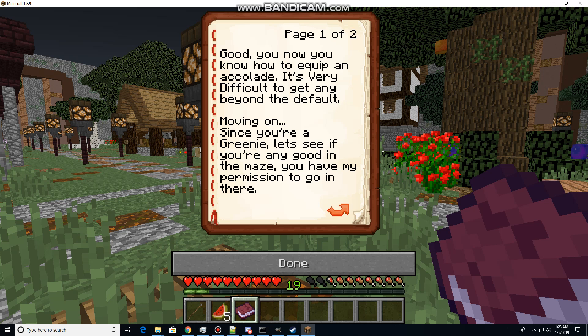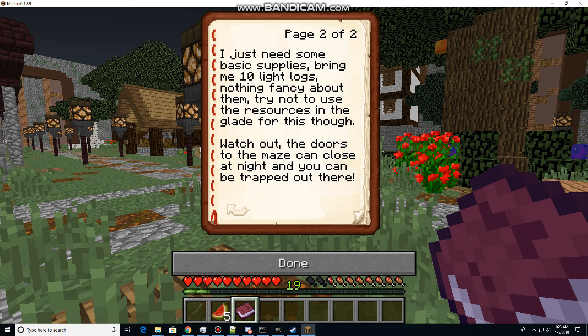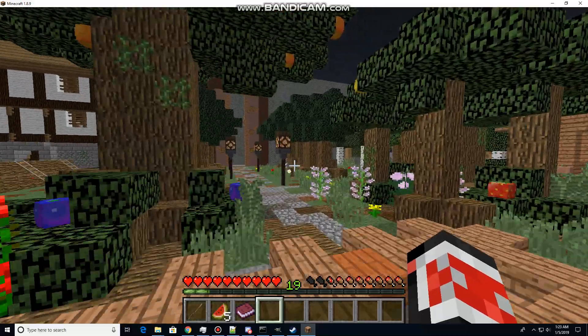You have my permission to go in there. I just need some basic supplies — bring me ten light logs. Nothing fancy about them. Try not to use your resources in the glade for this though. Watch out — the doors can close at night and you'll be trapped out there. I haven't even tried to fix the gate functionality.